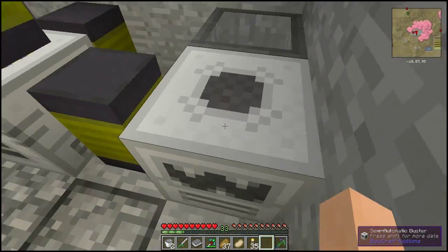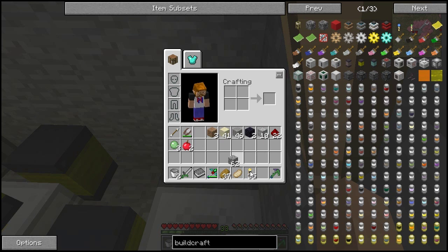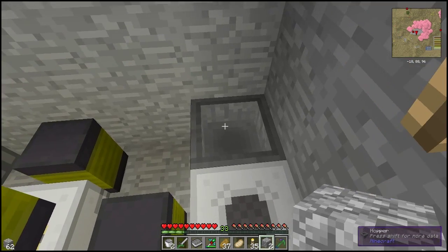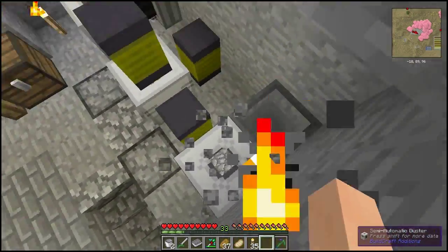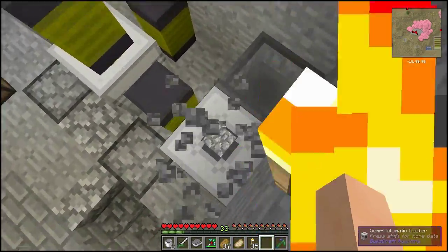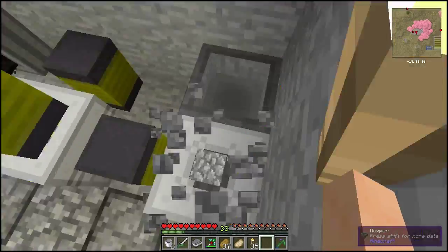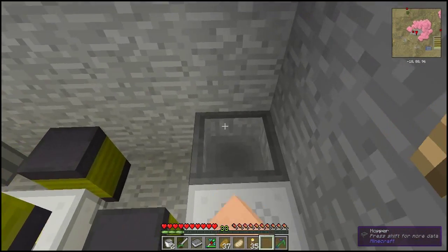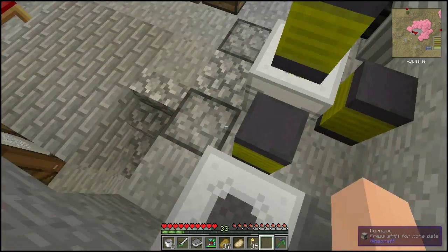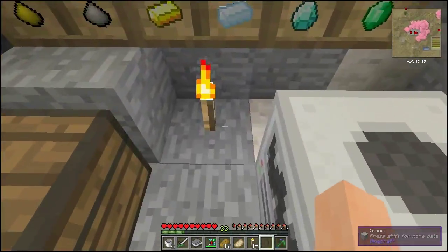I've been busy, been a busy bee. I made the semi-automatic duster. Let's throw a couple pieces of cobblestone in here — it automatically loads it. And I jump, jump, jump... and it automatically loads another one out of the hopper. How cool was that? And it puts it back in the hopper. But all the jumping — fat people don't like that.